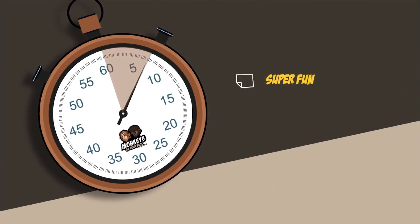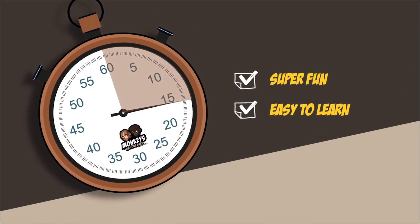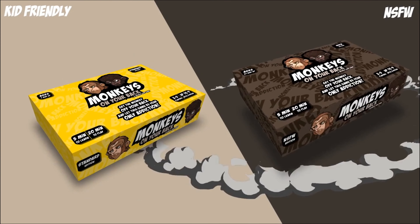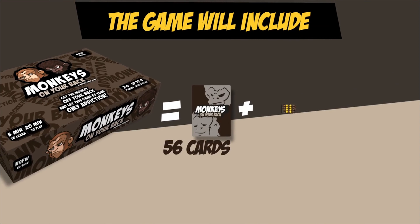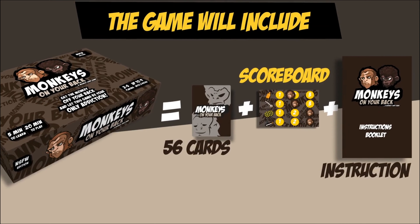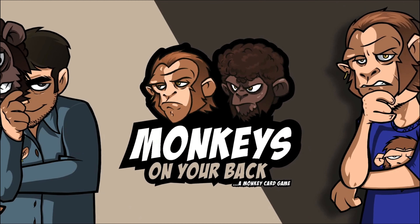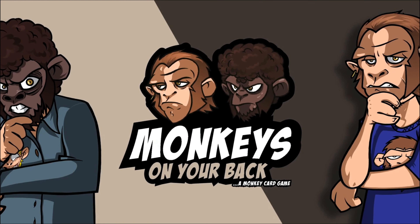A gameplay can last between 5 and 20 minutes, is super fun and easy to learn. There are two editions, the kid-friendly Standard Edition and the Not Safe for Work. You can play with two to five players with one deck, or combine two to play up to nine. The game will include 56 cards, the instructions, and a scoreboard to keep count of players' lives. Don't fall into temptation. Get the monkey off your back and let this game be your only addiction. If you like our idea, please back our project. Thank you very much.